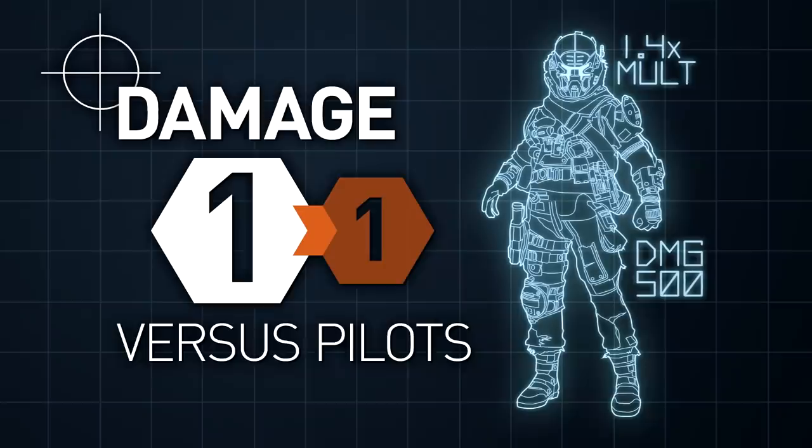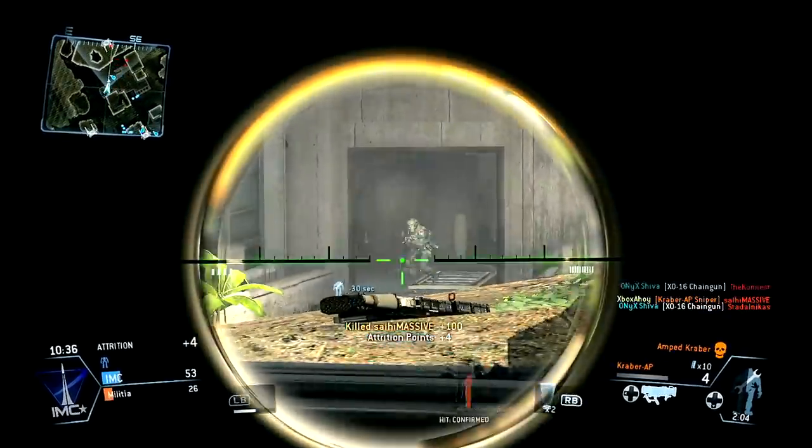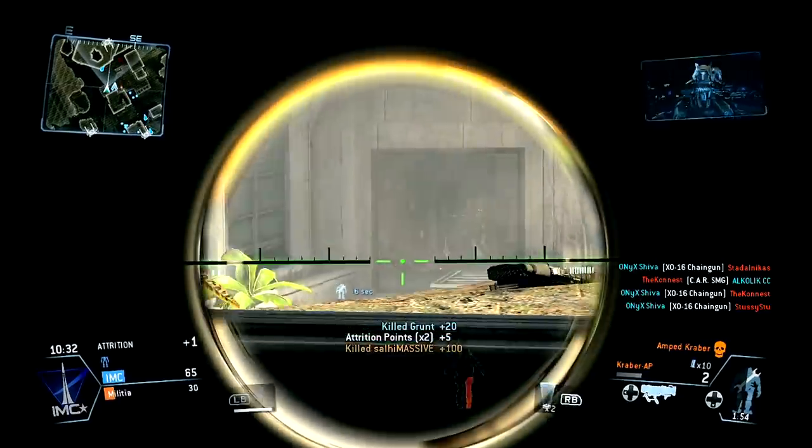The Kraber's damage is absolutely unparalleled. Enemy pilots will succumb to a single hit to any part of the body, at any range. In fact, the Kraber can kill them twice over.